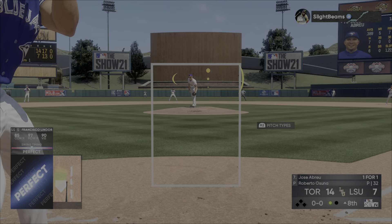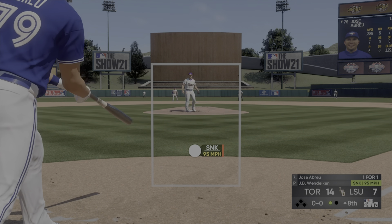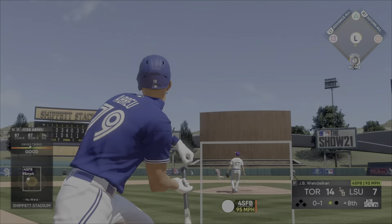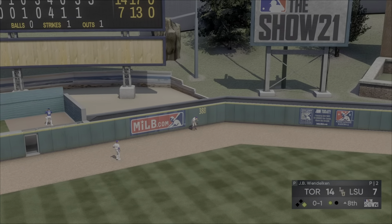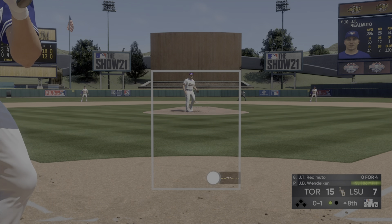I got to World Series with two losses, and that's simply because of my custom practice. If you go back two videos and watch my PCI placement video, it'll help you a lot. And also, what I like to do is just have patience — wait for something you can damage. Just wait for something you can damage. Those are the main tips, and that's what I like to preach approach-wise.